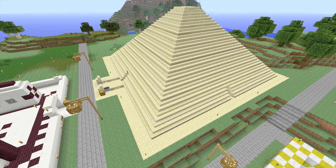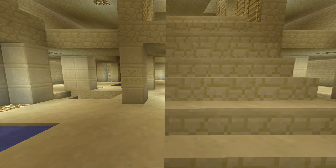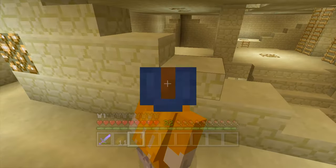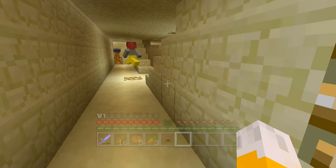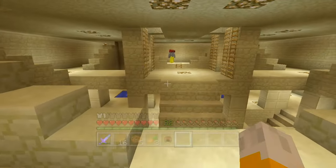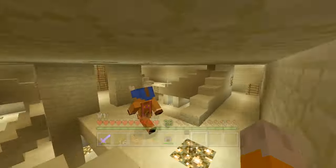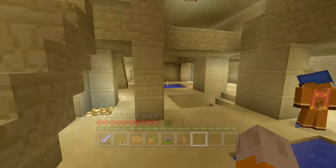My number 1 favourite minigame in my funland is Temple Trap. I have never had more fun playing a minigame in a video than when we had our Temple Trap tournament. None of my other games come close to the tension and excitement you feel when trying to avoid the seekers while you sneak around the temple. Every game we played was completely different, but usually ended in an exciting chase. The giant pyramid stands out in my funland from the outside, but it's the hiding, sneaking, and running that goes on inside that makes it my favourite minigame.